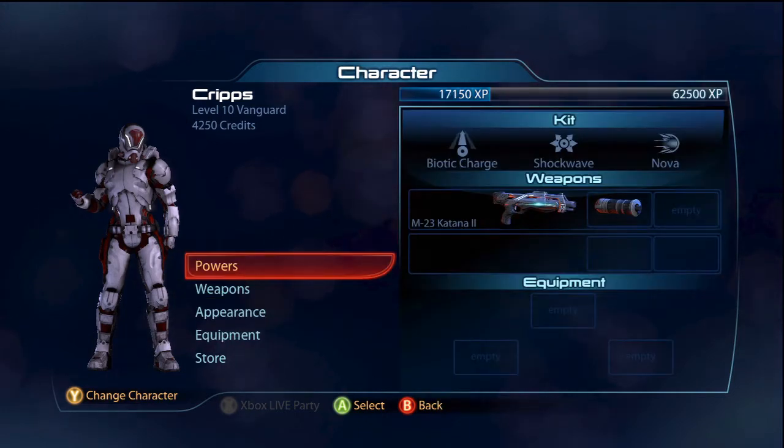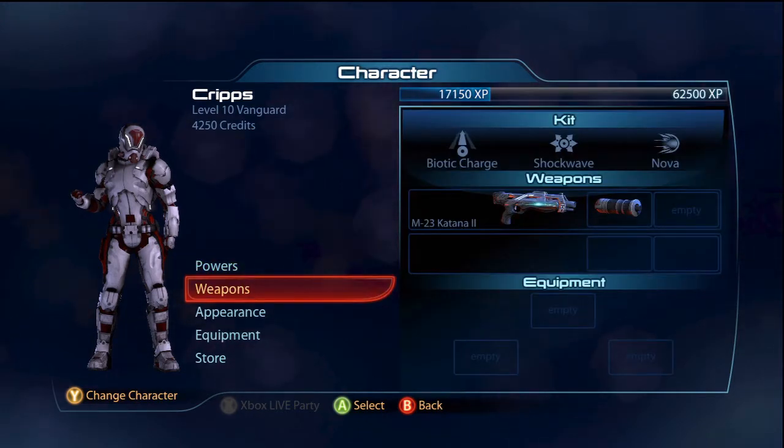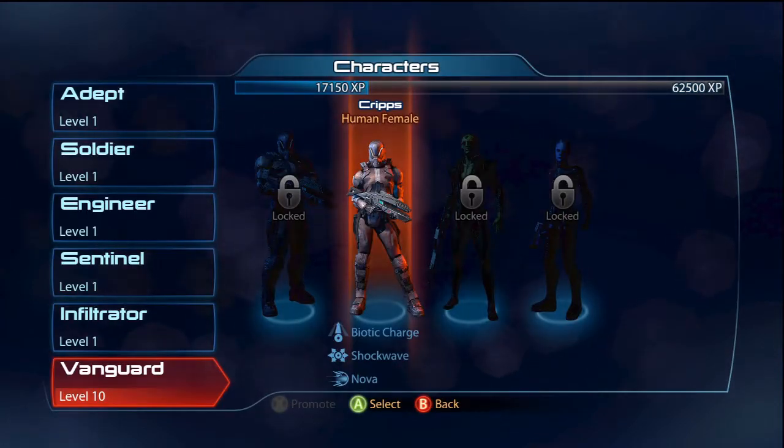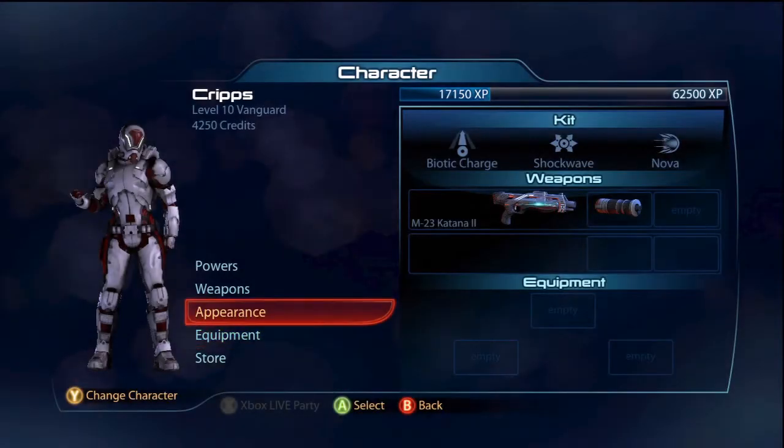If I go into my character, you get multiple characters to choose from — Vanguard, Infiltrator, all the classes basically from Mass Effect. I've always played as Vanguard so I'm sticking with Vanguard.